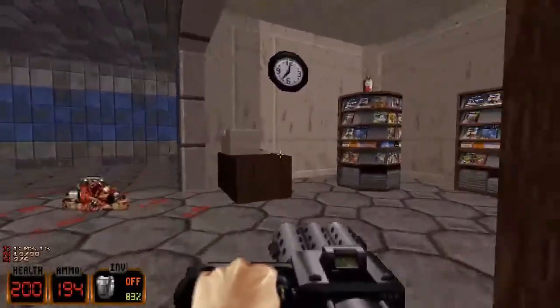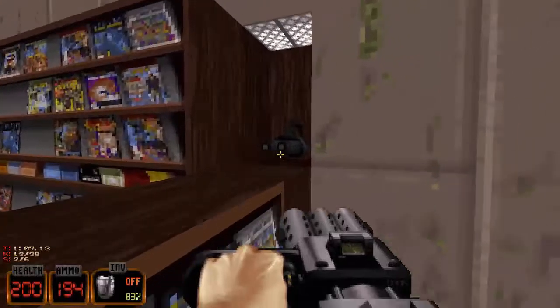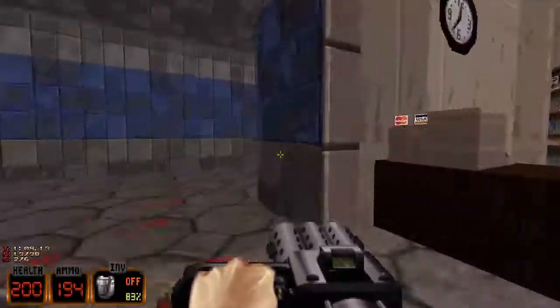This isn't a secret, but if you press use on that cash register, one of these bookshelves moves aside and you can get those night vision goggles if you need them.